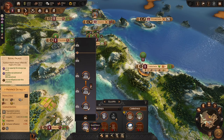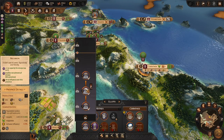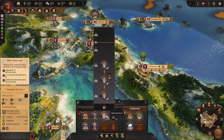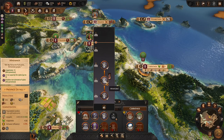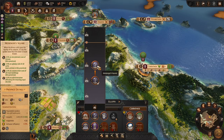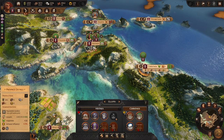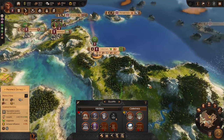Looking at this settlement: it's a royal palace at level 3 — Chieftain Hall, Megaron, Royal Palace. There's also a wine merchant from vineyard to winemaker, and a Messenger Square — very nice, so we get some more administrative efficiency. Quite a nice settlement we picked up. Remember how we razed it to the ground? The AI has built it right back up for us beautifully. Now we have taken it.